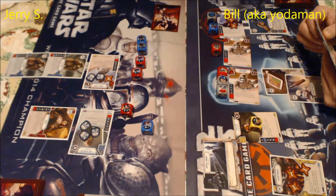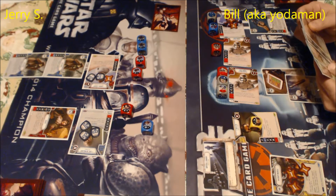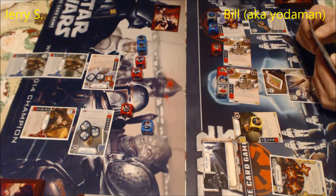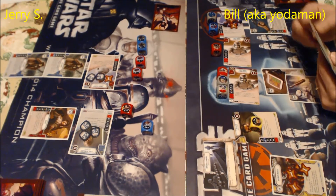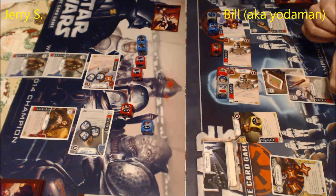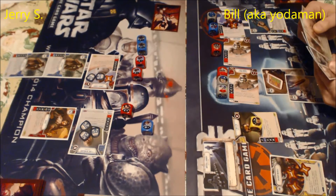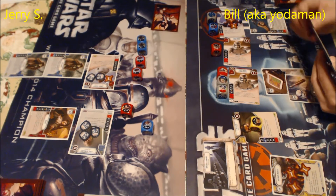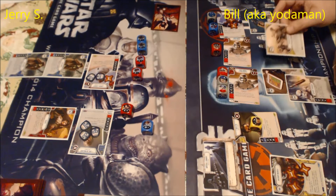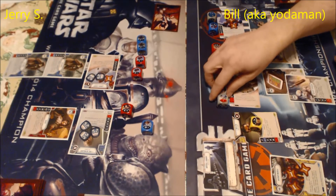Things that look like guns are called range damage, dealing damage to characters. Things that look like lightsabers are melee damage. Arrows going in a circle are called focus — they let you spin however many dice the number says to any side you want. A circle with a smaller circle inside is a special symbol, with different abilities on different cards. Almost every card also has a blank side that does nothing.